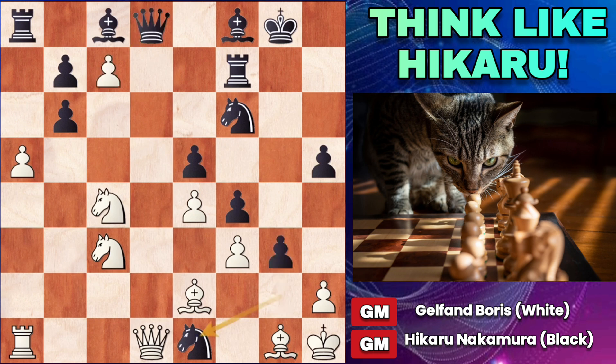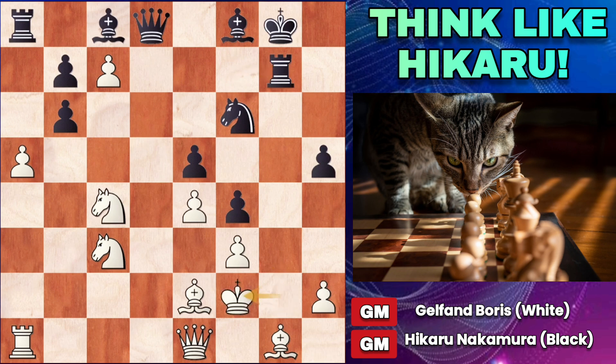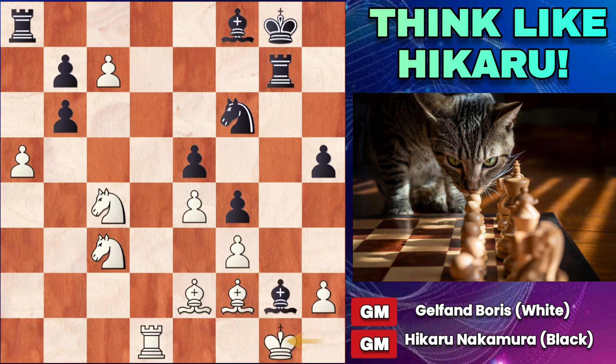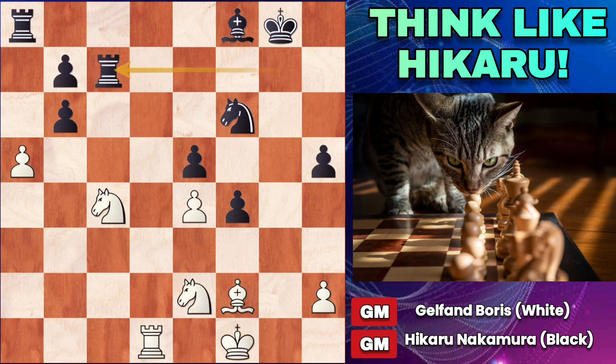Now g2 check, drawing the king out into the open. King takes g2, rook g7 check. The king cannot move to f2 because of bishop to c5 check. After king f1, rook to g1 would be mate. So the king moves to h1 instead. Now bishop to h3 — the threat is simply to mate on g2. If pawn takes queen, bishop g2 checkmate. If queen to f2 to defend against bishop g2 mate, then queen to d4 trying to draw that queen away. If the queen takes the queen, then bishop g2 mate again. If rook to d1, queen takes f2, bishop f2, bishop g2, king g1, bishop f3, discovered check from the rook, and when the king moves over, bishop e2, knight e2, rook c7, and black is just up an exchange and winning.